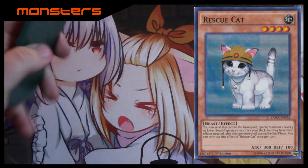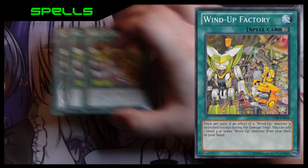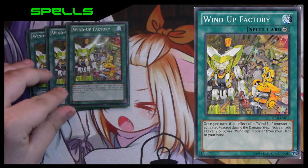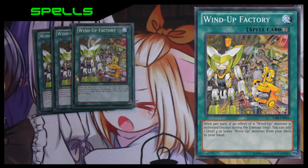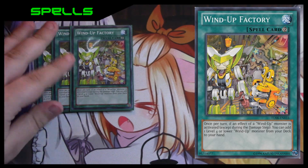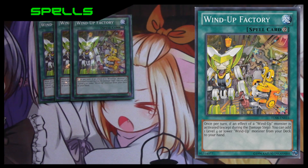That's it for the monsters — let's move on to the spells. Here is the one continuous spell you basically need: Wind-Up Factory. Once per turn, if a Wind-Up's effect is activated, you can add one level four or lower Wind-Up monster from your deck to your hand. This is a really easy way to search out all your Sharks and Magicians, which are the more important power plays. If you have two Factory on the field, you can search two cards — it's just a really awesome card.